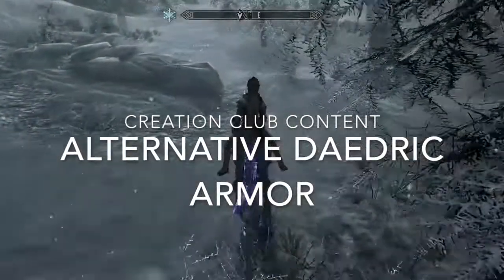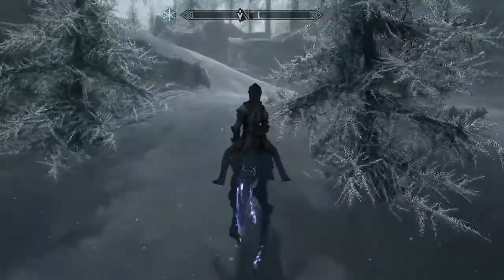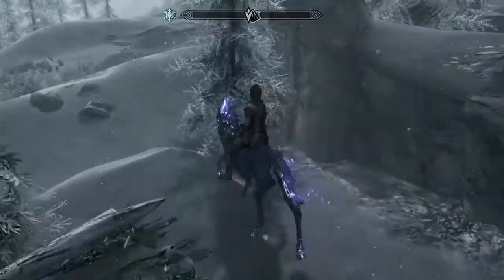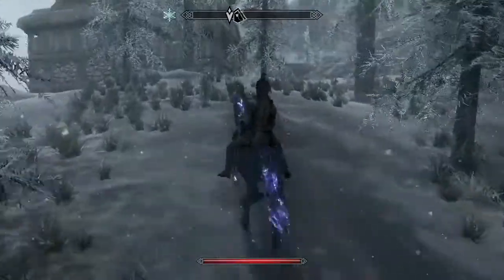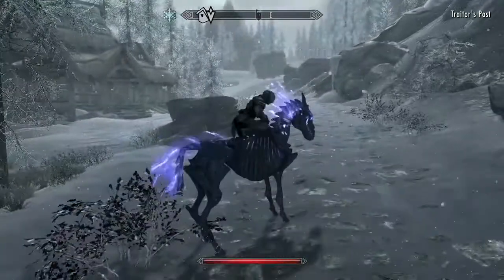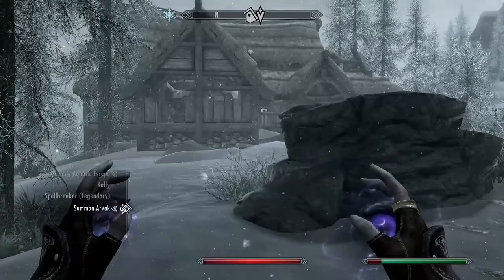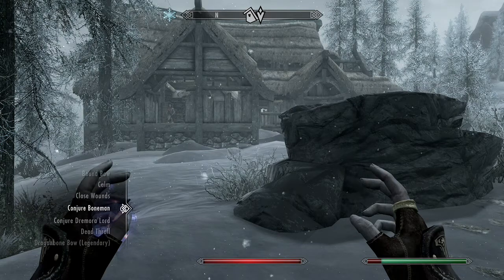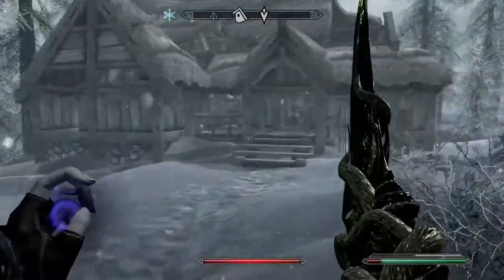What's going on guys, it's Dylan again with some creation club content reviews. Today we'll be looking at the alternative Daedric armor, which is a light armor by the way. This is available for 100 points on the creation club. We basically have to go a little east of Windhelm to an abandoned house in order to find a ring and some books and notes for this quest to be completed. A lot of these quests are just really go-and-fetch: find an item, bring it back to an NPC, get a reward, so it didn't really strike me as too memorable to be honest.